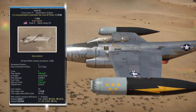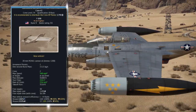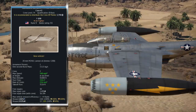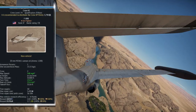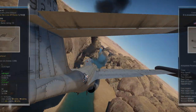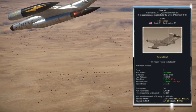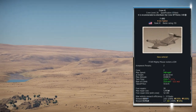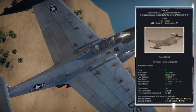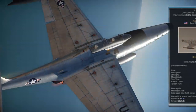The F-89B is the second production variant of the Scorpion, with only 40 units produced, featuring a main armament of six 20mm cannons mounted in the nose alongside a radar system. The F-89D variant was the most produced version, with almost 700 built. This variant removed the 20mm cannons and converted the front section of the wing-end fuel tanks into a giant rocket pod mounting 104 Mighty Mouse unguided rockets.